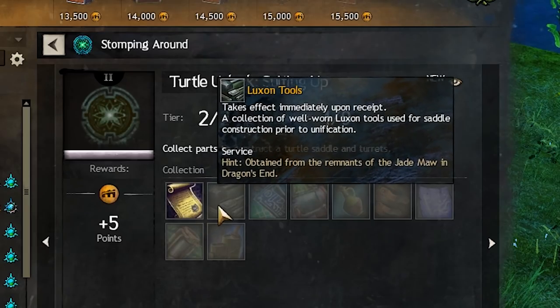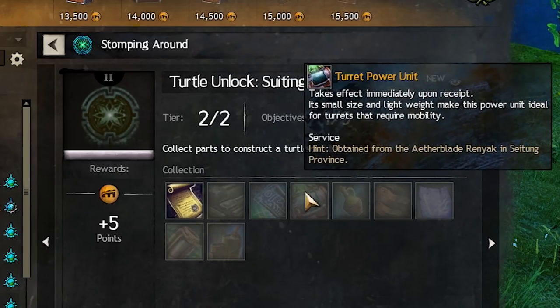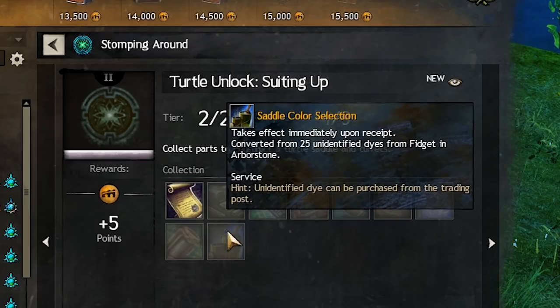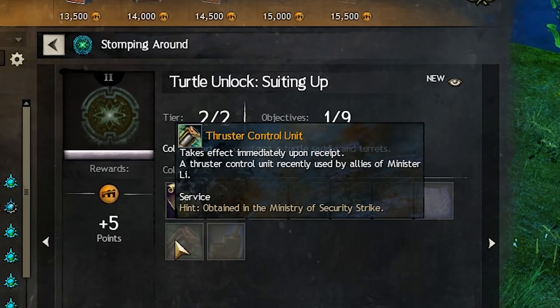After that is sorted, it's onto the meatiest collection, Suiting Up. It involves creating a saddle for your turtle, and will require completing a bunch of heart quests and events across Kantha, and even a strike mission.